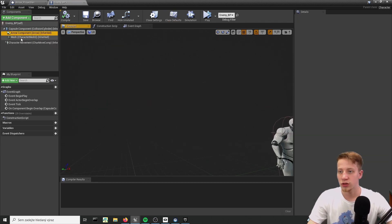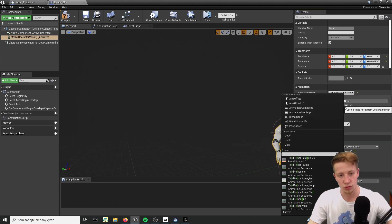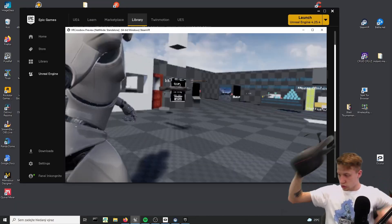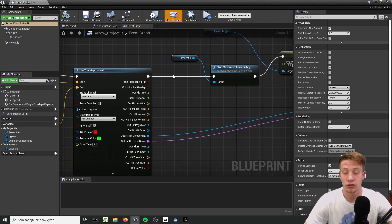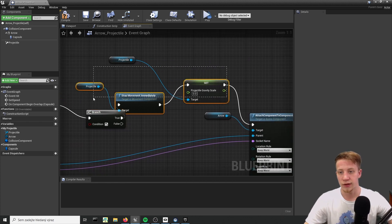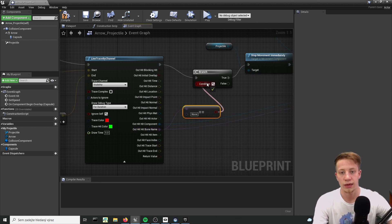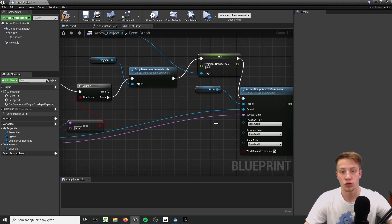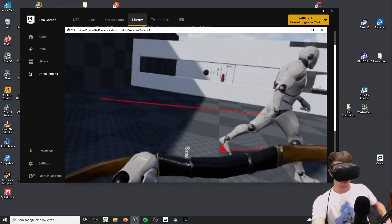Let's try switching to a different animation so you can properly see it. Let's switch animation mode to animation asset and switch it to run or walk. Look at that - it's moving with that. I also want to set up a quick branch that will check if it actually hit some bone. Because in case it didn't, you don't want to do damage. Let's put here a branch and check if the bone name is equal to none. If it is equal to none you don't want to do it. If it's not - meaning it actually hit some bone - you want to do all this code.